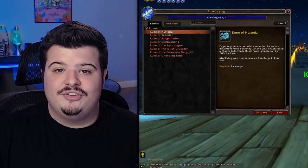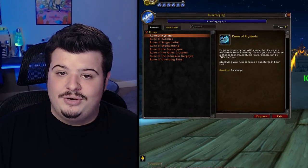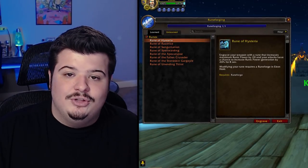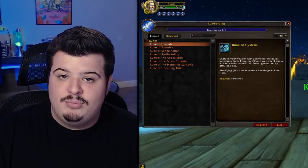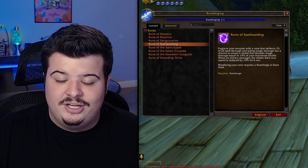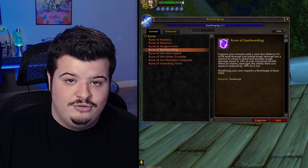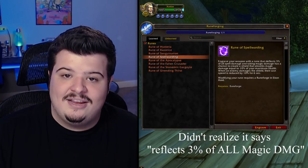Next, we have Rune of Hysteria, which has a chance on attack to proc and increase your Runic Power generation by 20%, and it also increases your maximum Runic Power capacity to 120 instead of 100. Next up, we have Rune of Spellwarding, which has a chance on attack to give you a 10% health shield protecting you from magic damage, and it has a chance to reflect magic damage taken back at the caster.